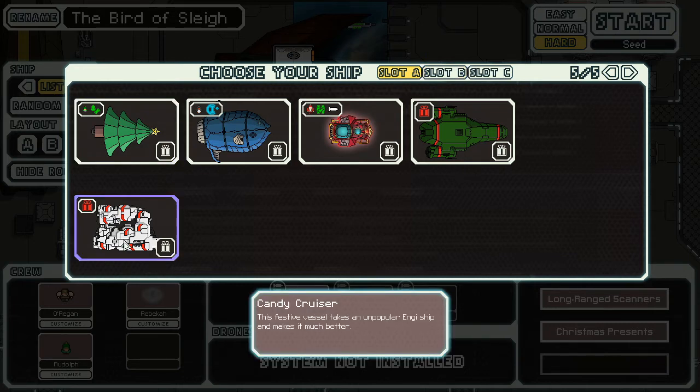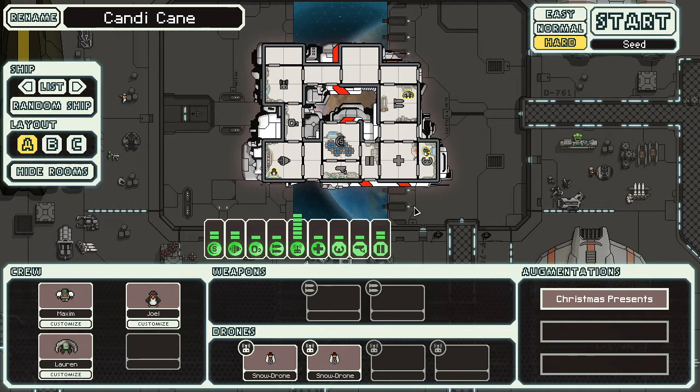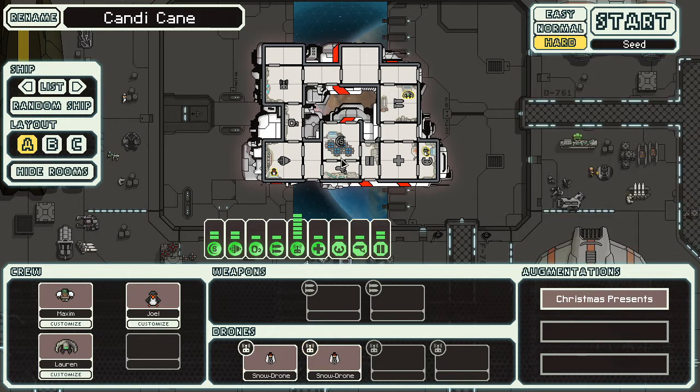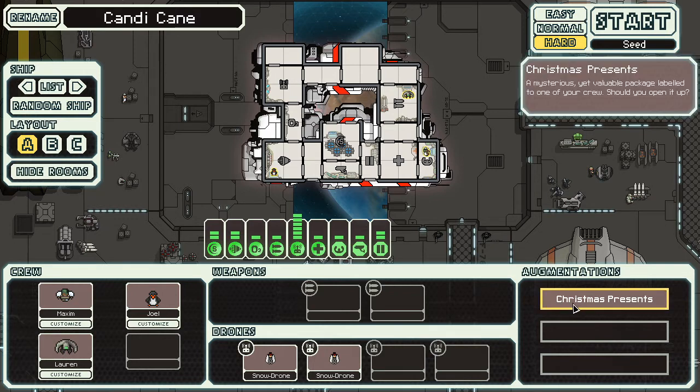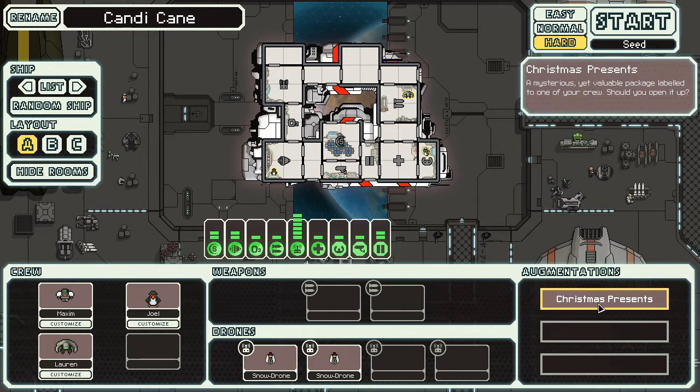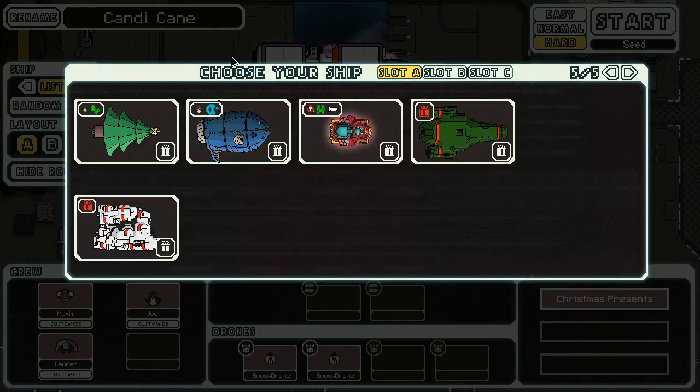I've been looking at these other ships and it's dire — dire all around. Like the candy cane cruiser here, it's festive and unpopular. There's no way of attacking anything; you have drones that can't actually board enemy ships, your shield room is just full of ion bombs you can't use, and Christmas presents labeled to your crew but you can't actually open them.